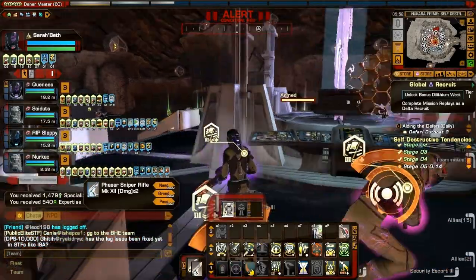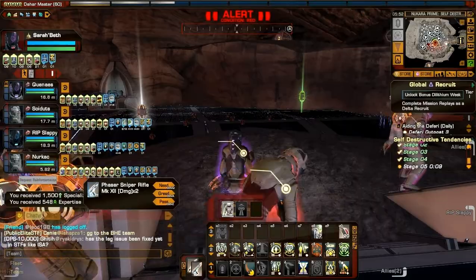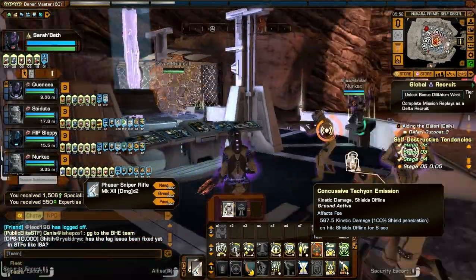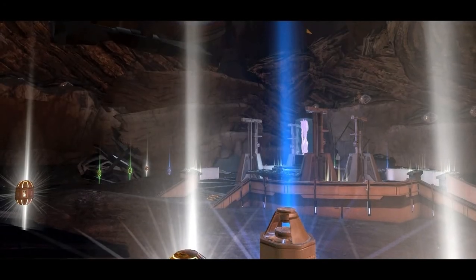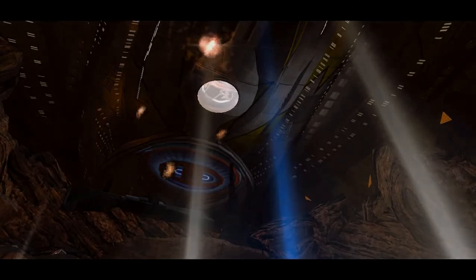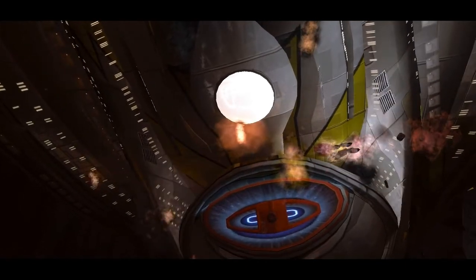There actually is an optional for using no consoles, so we haven't used any at all. And with 10 seconds to go, yeah, we pretty much got this. And that's it — a successful Nukara Prime: Self Destructive Tendencies! Got a great team here to help, but again, don't use your consoles. This is Shannara with the Delta Elites channel.